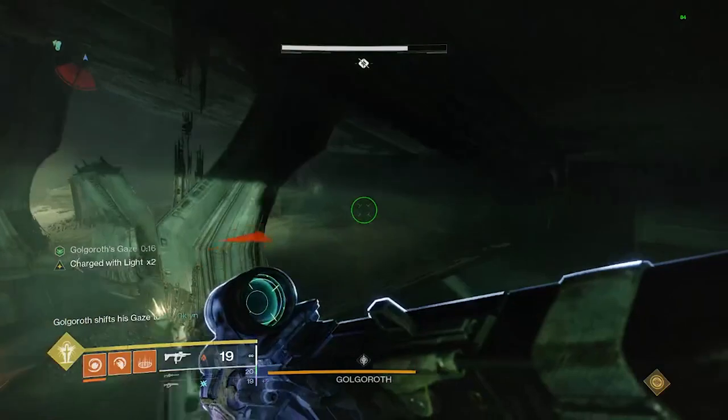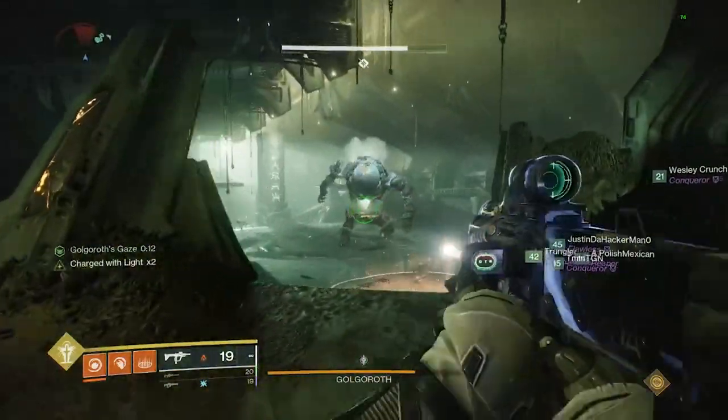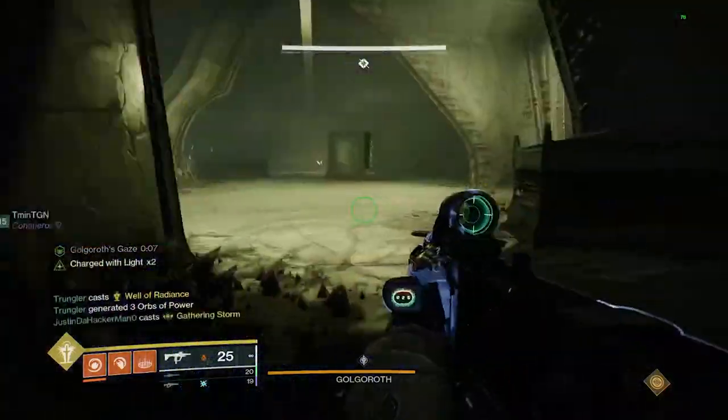Doing so will give you his attention, and then you can move to rotate him so his belly is open to the team in the pit who is damaging him. Then rotate, having all six players get his gaze one time each during the full DPS cycle.